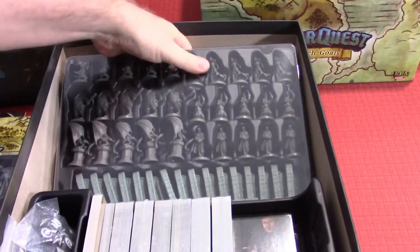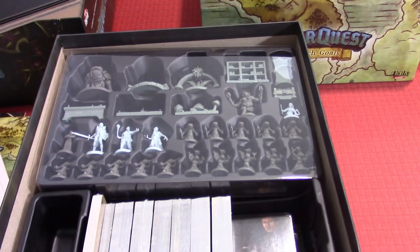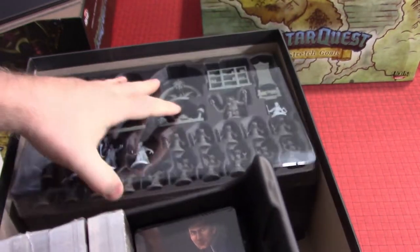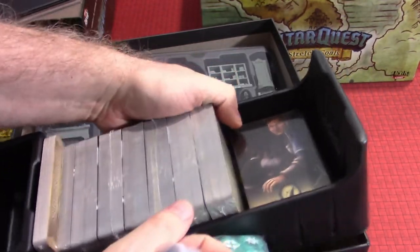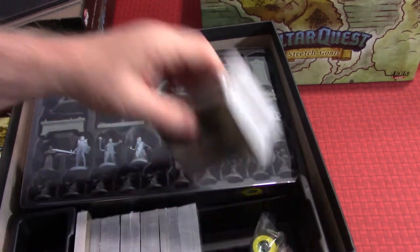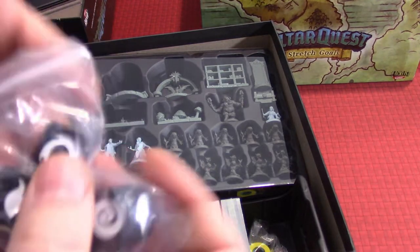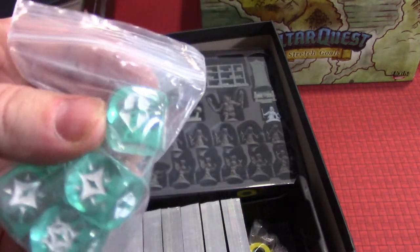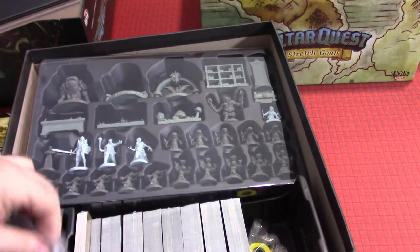The rest of the tray has space for cards and dice. I was worried about token storage, but it looks like there are spaces for tokens underneath the card decks. The dice are good quality — the clear ones with white-filled engraved icons are particularly nice. These look like the altar dice, and these appear to be the hero dice.